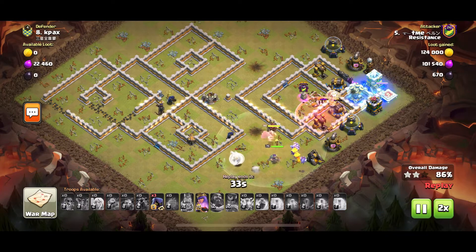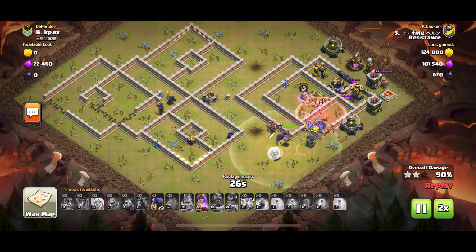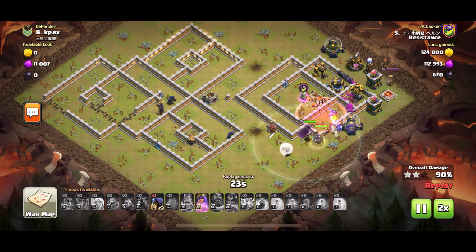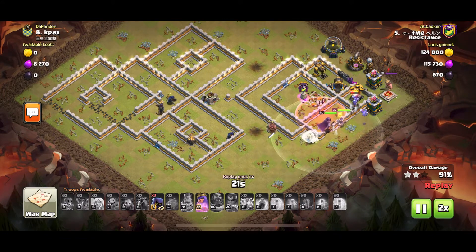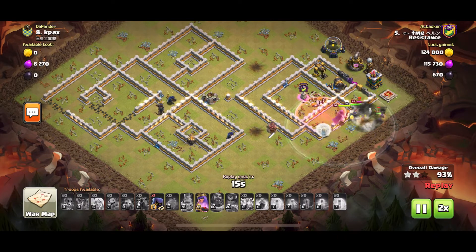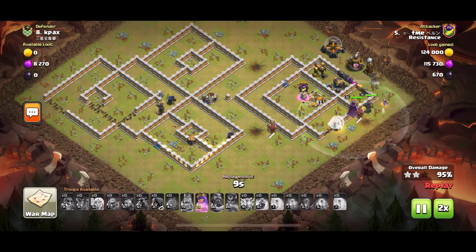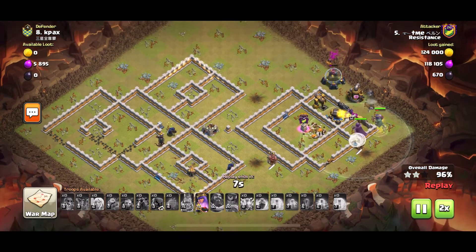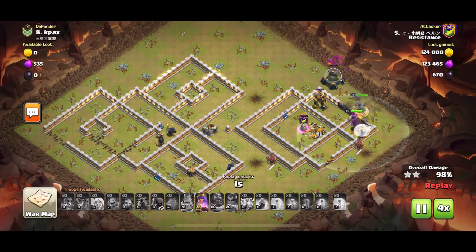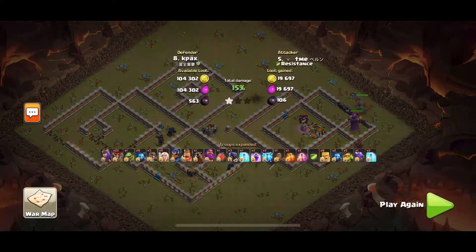That loon finally goes down but he still has his Queen with ability and three Headhunters to use against the King — King goes down nice and quickly. She just keeps walking north, gets rid of the Tesla, the Cannon, and the storages. Great attack by Bernard.